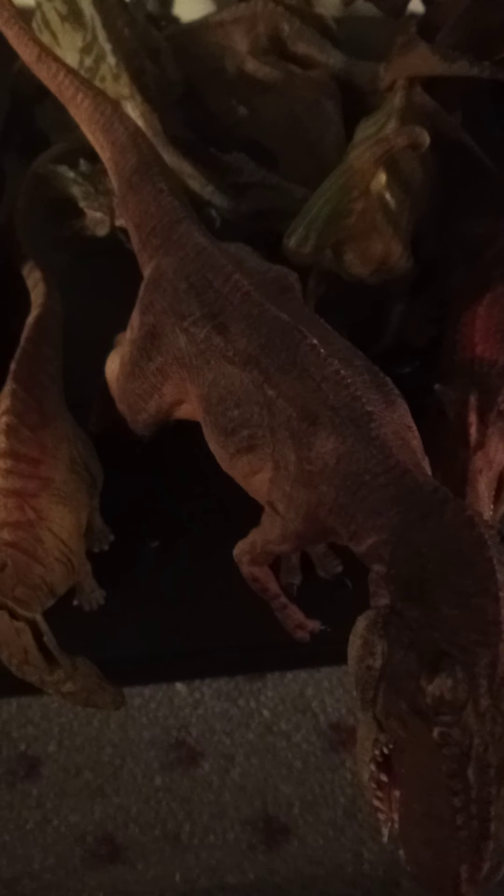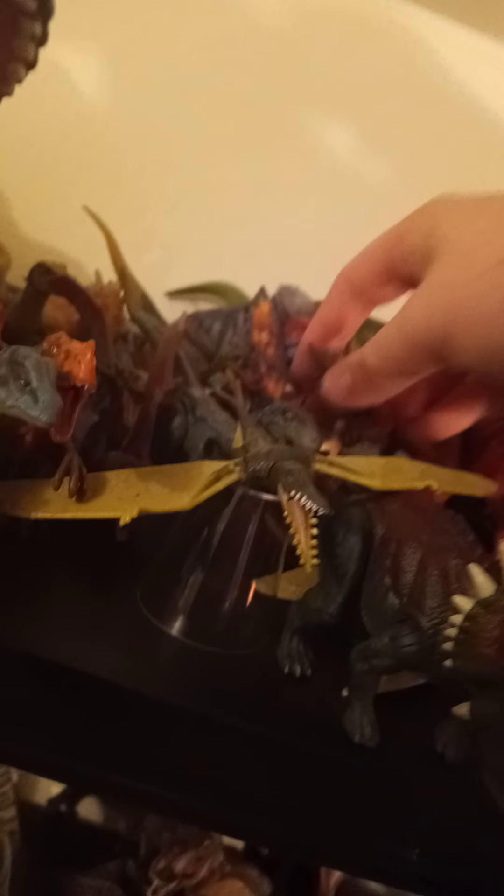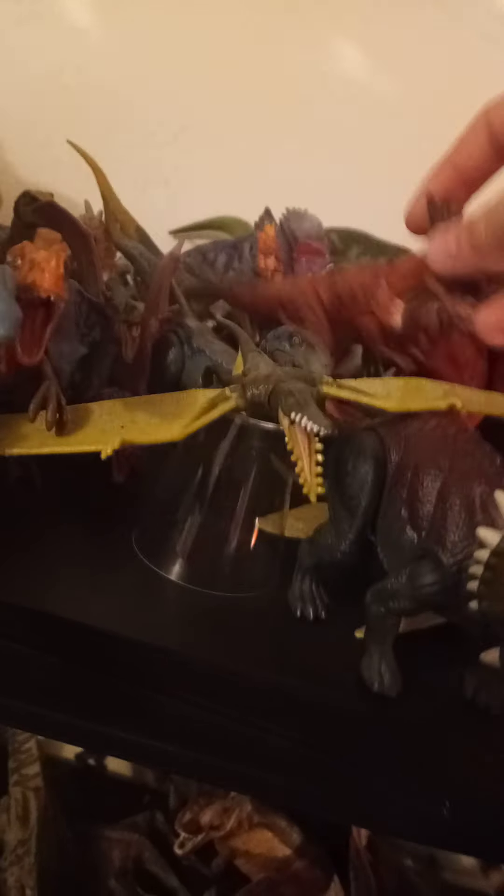Here are my dino rifles. Here are the attack packs - the mussaurus, psittacosaurus, rhamphorhynchus, mononychus, dracorex - I have all of them. And here are the savage strikes. I have all the savage strikes from last year except the Monolithosaurus and the Dimetrodon.